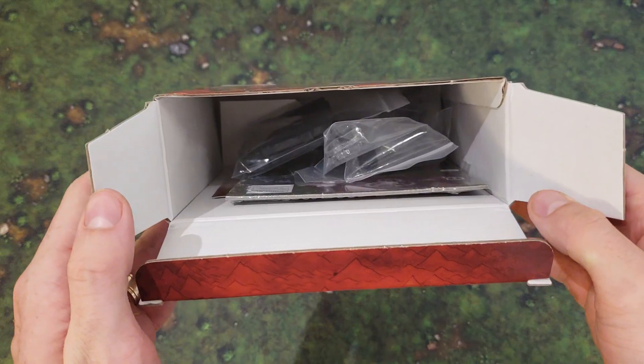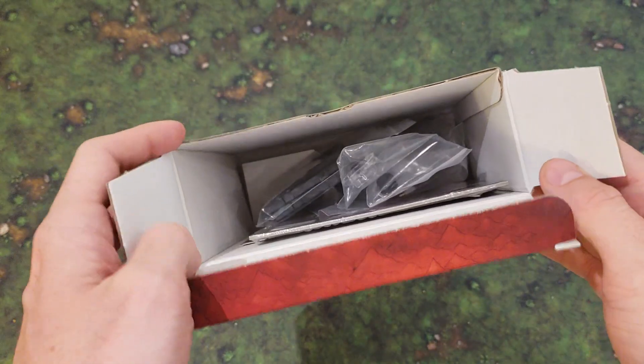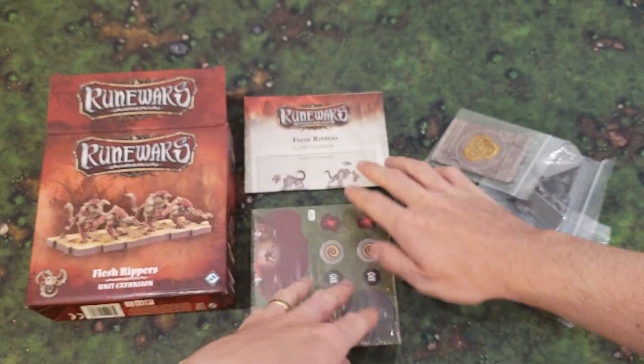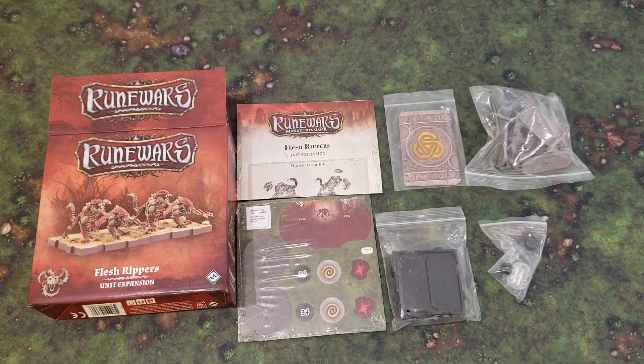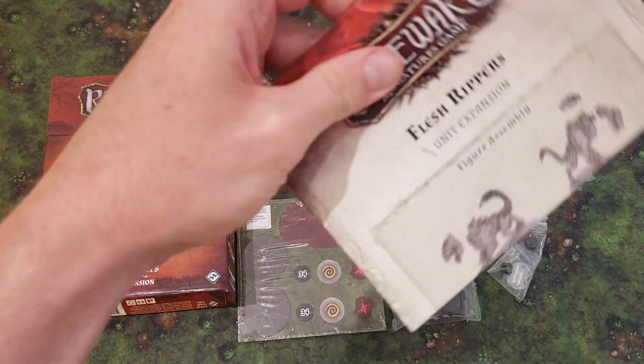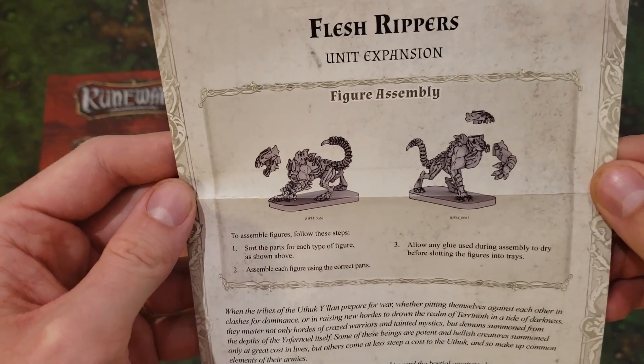First thing you'll notice is that little flimsy insert that used to be in the box to give it structure is gone. So let's lay it all out before us. Here it is all before you — pretty standard. They all come in one bag, all the models, they're not separated. And I've confirmed that there are no new models for these; I'm pretty sure they're exactly the same as you get in the Uthuk army expansion. Looking at the assembly here — pretty standard stuff. I'll go ahead and assemble and we'll talk about the figures.